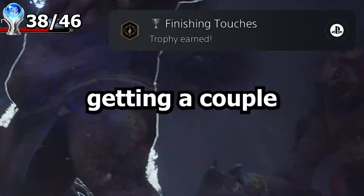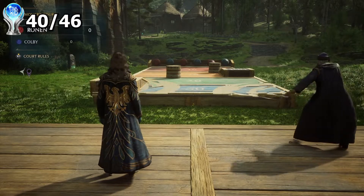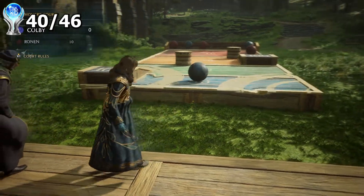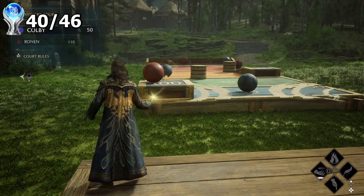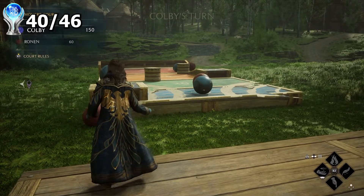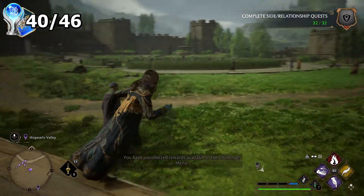After getting a couple more basic trophies, it was time for one last match of Summoner's Court. I'm literally playing against the teacher who taught me how to play the game. I scored 50 points, then he scored 100, so I knocked down his ball and took his score. We're still way ahead, and we win this pretty much no matter what. There we go — that's a trophy for every side quest.